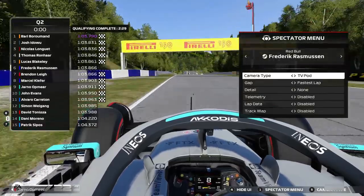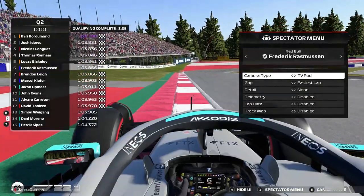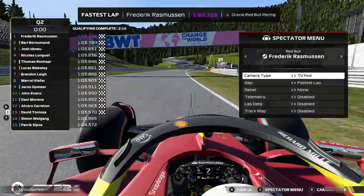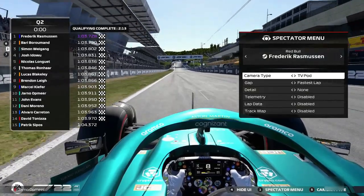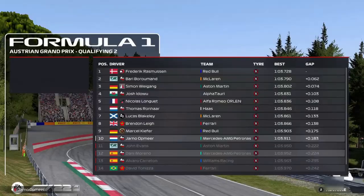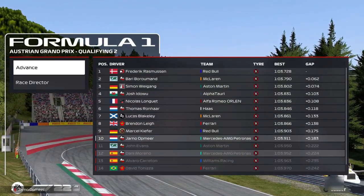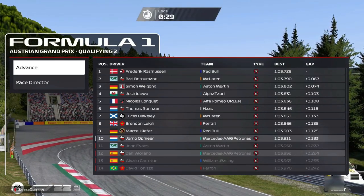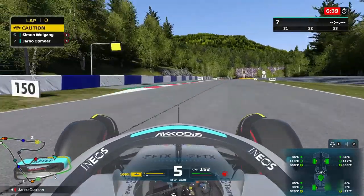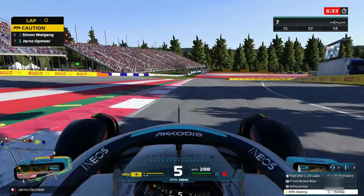As you can hear my engineer, it's not looking very good right now with around three people still having to cross the line. Luckily for us, Jon Evans and David Tenitsa have dropped behind us. Our teammate goes to P11, and now it's a waiting game for Patrick Seepels. By the skin of our teeth we get into Q3 by four hundredths of a second — a little bit too tight for comfort. We were 1.8 seconds slower than Freddy Rasmussen, and if we want to get anywhere near the top three we're gonna have to do a lot better.